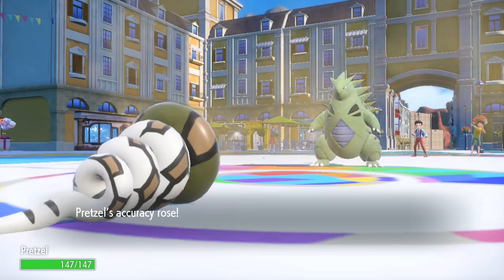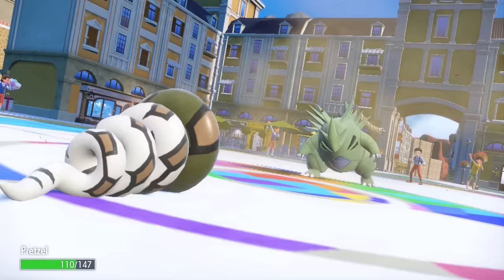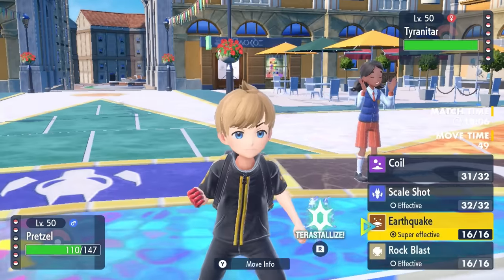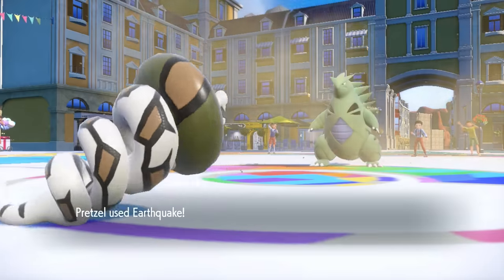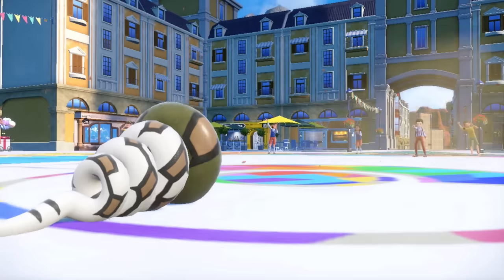As I go for Coil, we get that plus one Defense and Attack. It allows us to take a Crunch pretty nicely, and then I can go for a plus one STAB Earthquake. We're faster because I'm Jolly max Speed, and that just takes care of the Tyranitar, which is pretty nice.